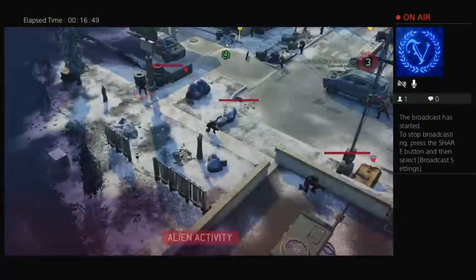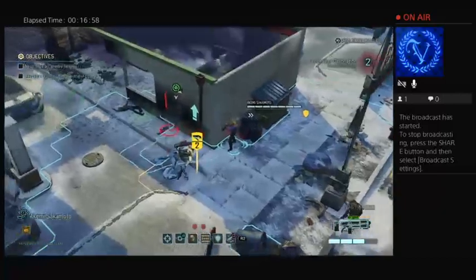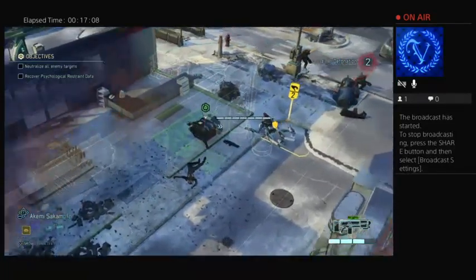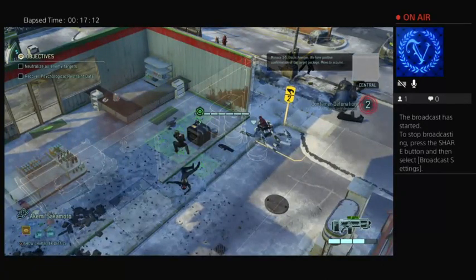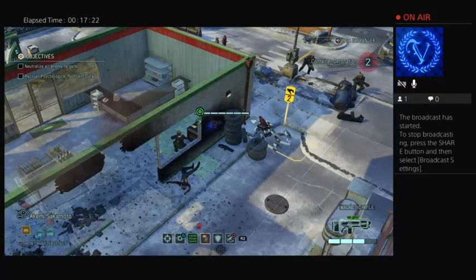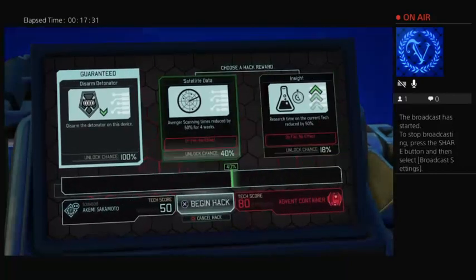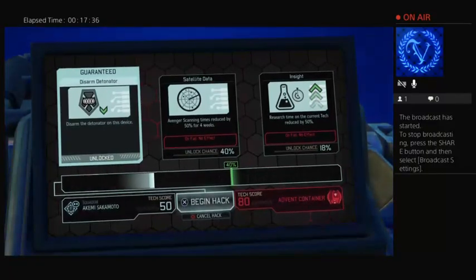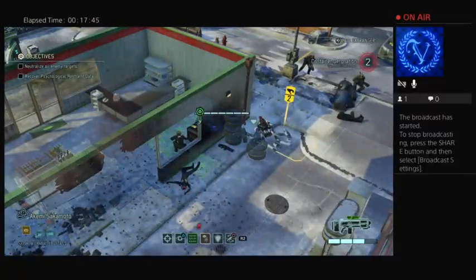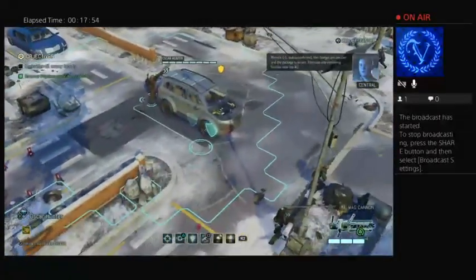Nope, okay. Well the heavies are going to have something to do here. Objective in range — we have positive confirmation of the target package. Let's get a hack. Now because it's an objective thing, the hack definitely happens. No — oh well, that's a shame but it's fine. We've got access. Status confirmed, the charges are inactive and the package is secure — eliminate any remaining hostiles near the AO.